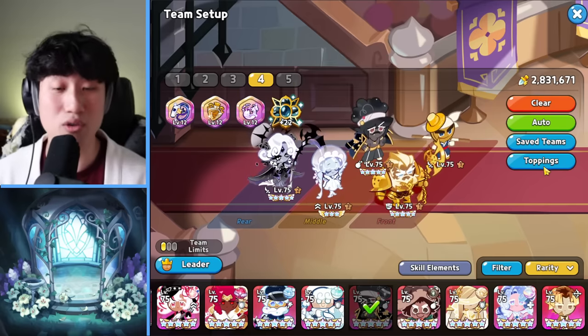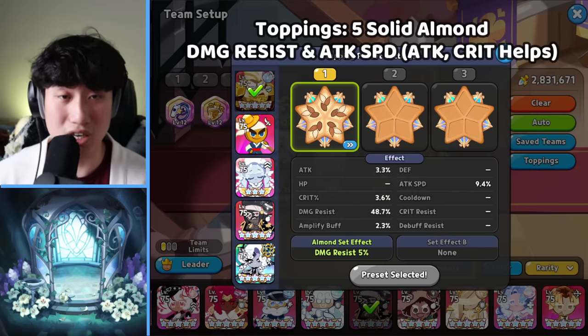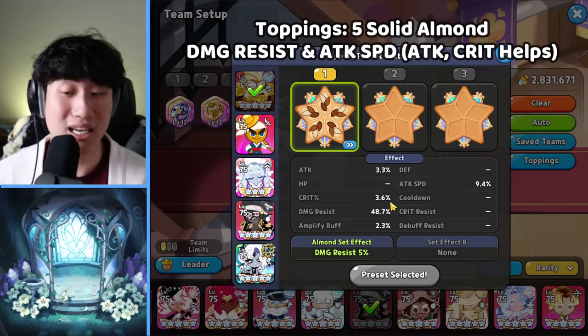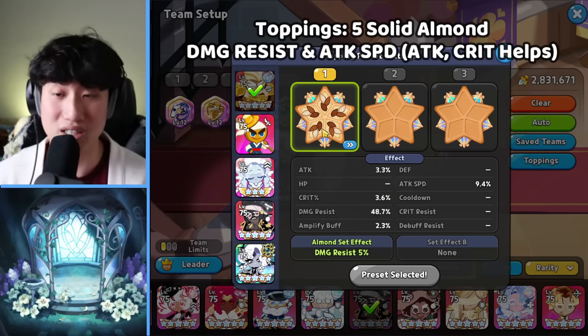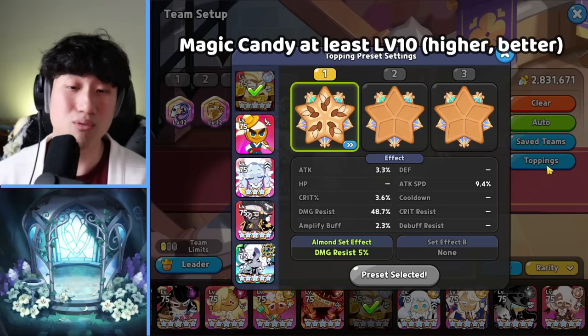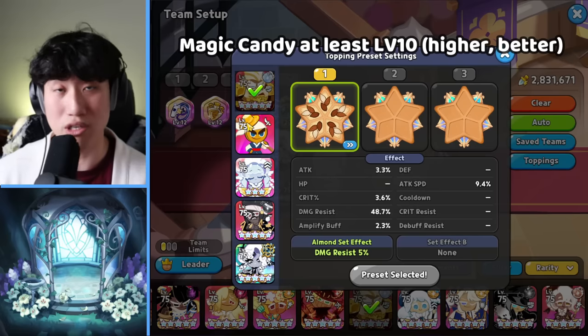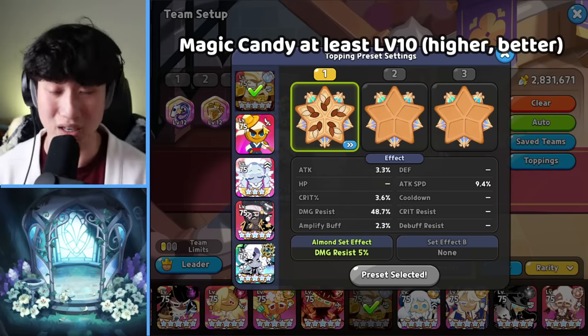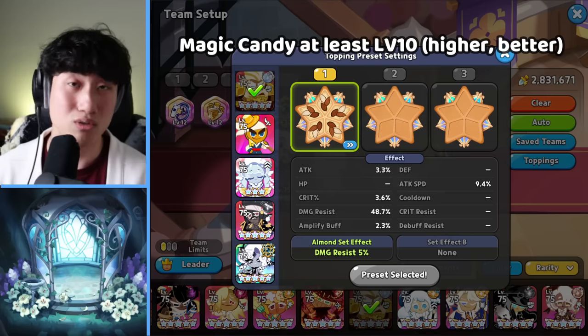Let's go over the toppings. T-Night is using 5 Solid Almond, focusing on damage resist and attack speed. Extra attack and crit also help. My Magic Candy is at plus 30 because T-Night has been used in one-shot comps for a very long time — and T-Night is back.